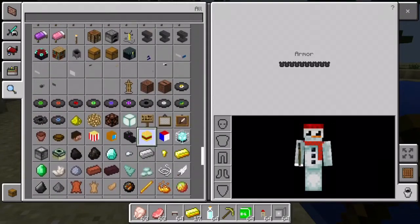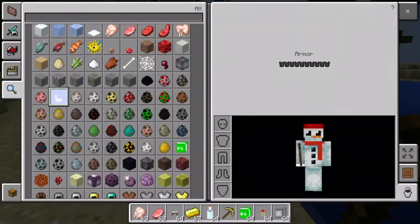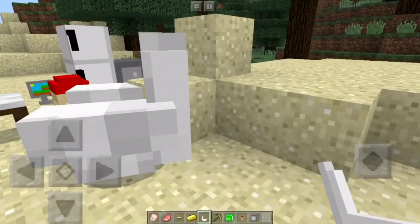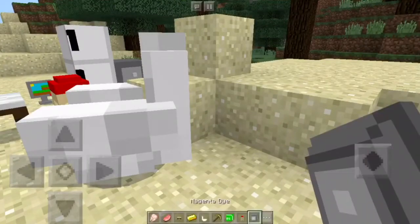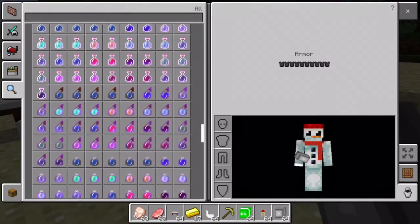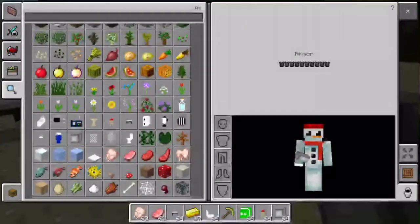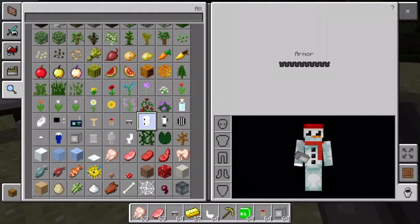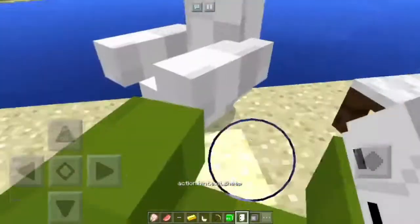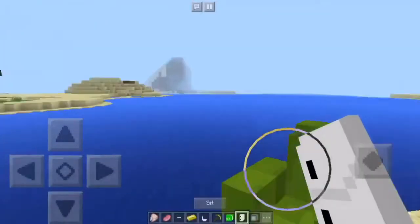If you go to the spawn eggs you can see that the sheep has been replaced by an armchair — and it's a very comfortable armchair. I'm not sure if it's dyeable, so let me give it a go. The dyes have been replaced by furniture — let's pick cactus green. Oh yeah, cool! You can dye your armchairs as well — some lovely green armchairs!